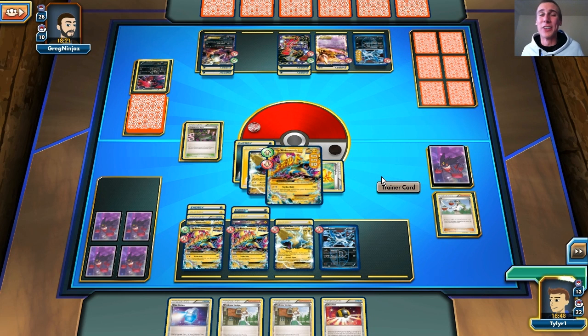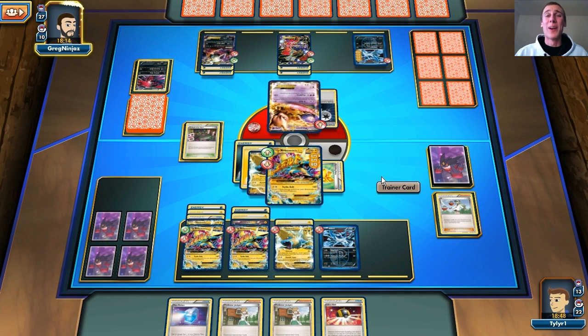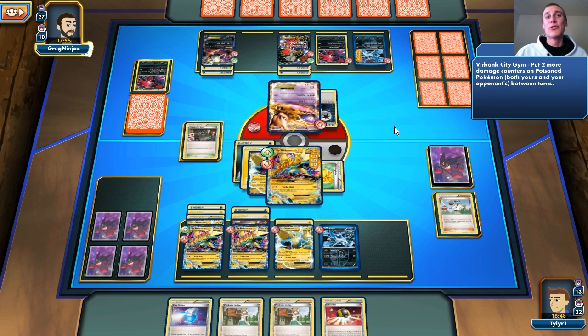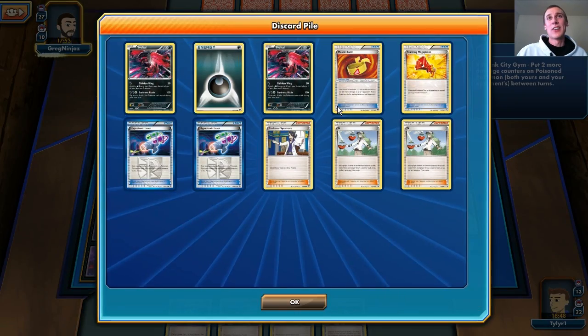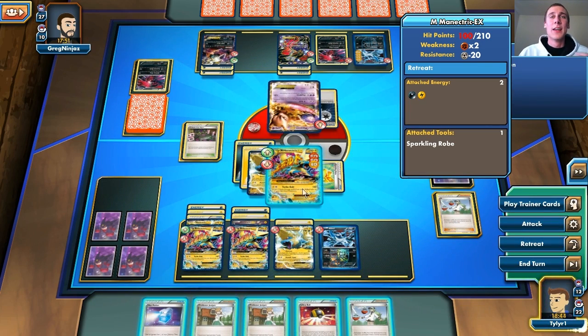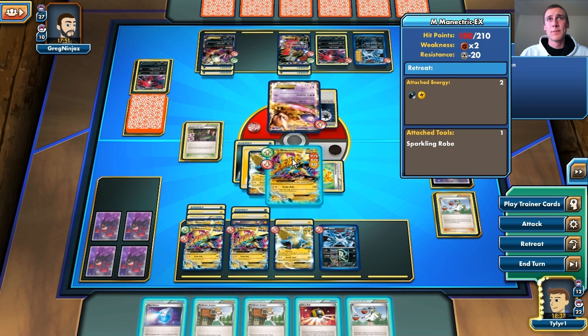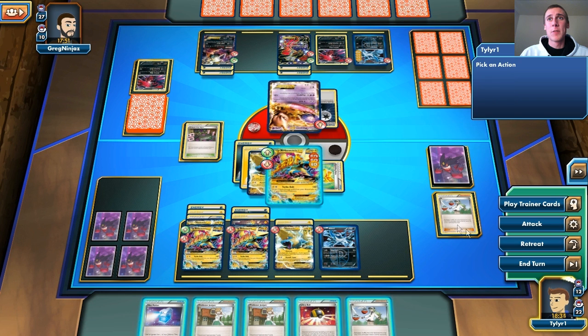If he does knock out my Mega Manectric at this point, I don't really care because I have two more in play. But there is a Mewtwo, and he's going to put a big hit on me — probably not even that big. I can just retreat and Max Potion, attach the energy back on, and we're good to go. That is how you play this deck! This Yveltal/Darkrai/Mewtwo deck is going down. This is actually probably one of the best decks in the format — well, it used to be.